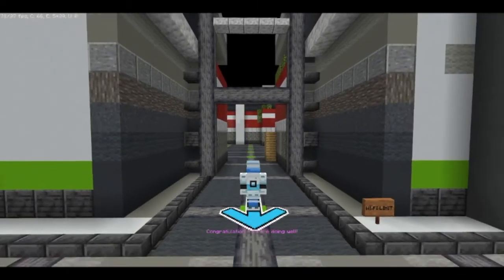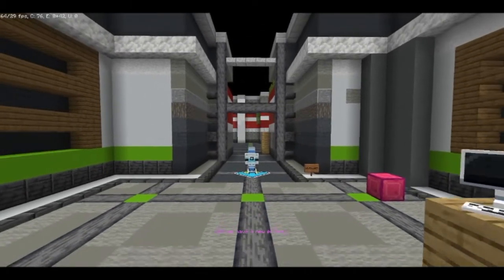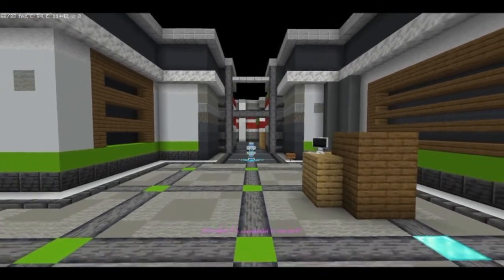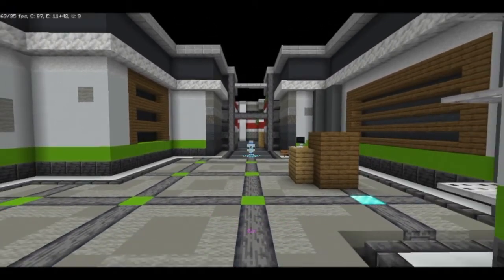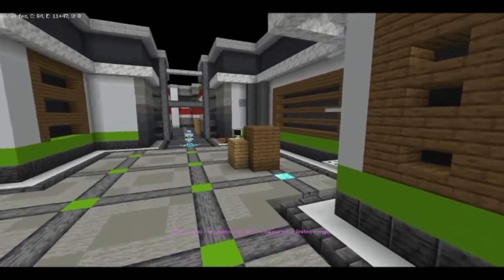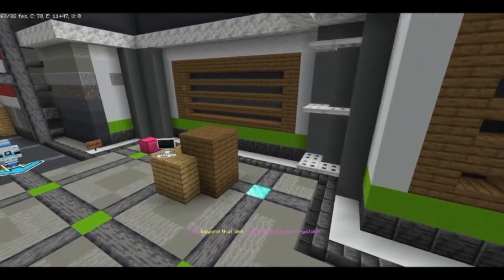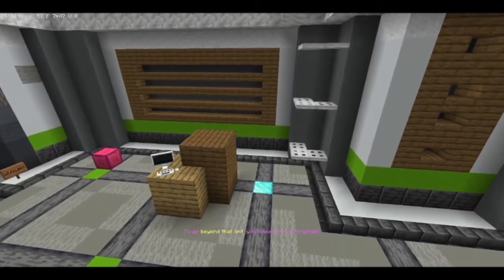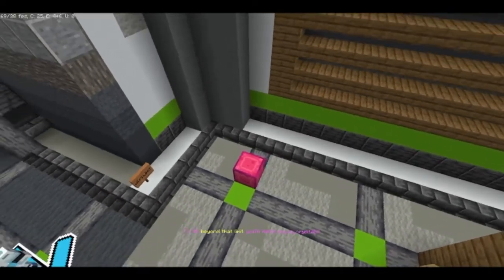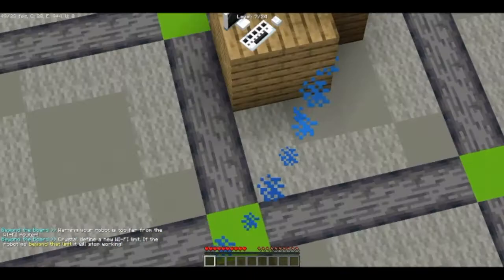Congratulations, you are doing well. Now we have a new problem — the robots are connected to the Wi-Fi, but as you can guess, the Wi-Fi only works in a limited range. To go beyond that limit, you'll need to use crystals. As you can see, there's the Wi-Fi limit and there's the crystal — they do have a range. There it is over here.